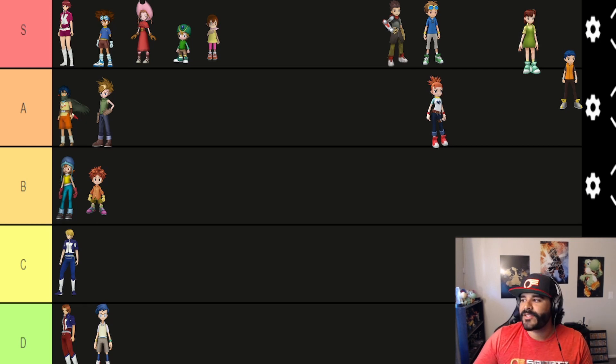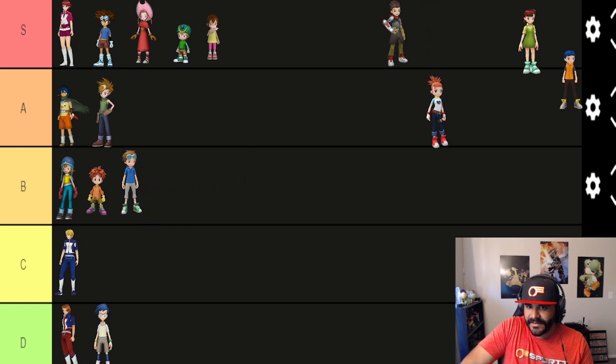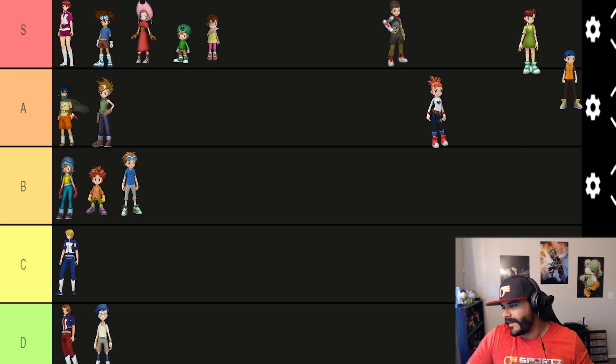Takato has the ability Focus — it increases skill damage for you and your party members by 10% for 30 seconds. I think this ability is very underrated. The ability to increase your skill damage by 10% on top of things like Kizuna — like Agumon's Bravery — I think that is pretty decent. At least B tier for sure.